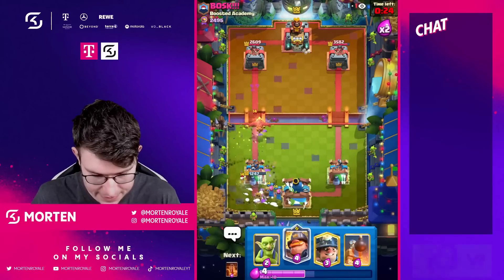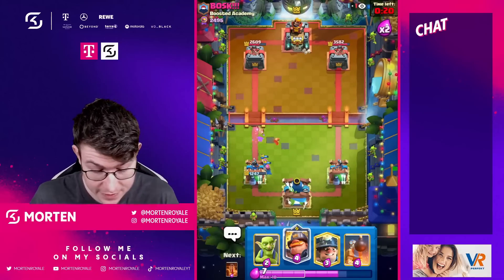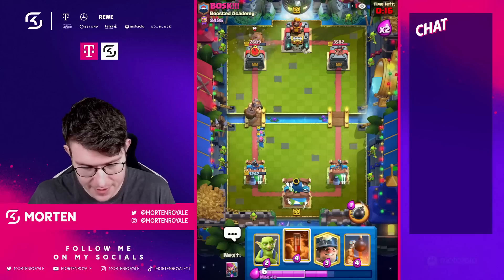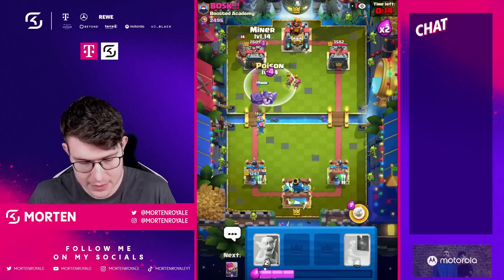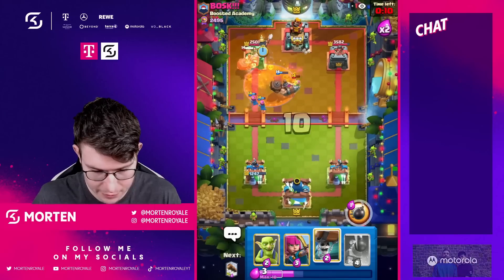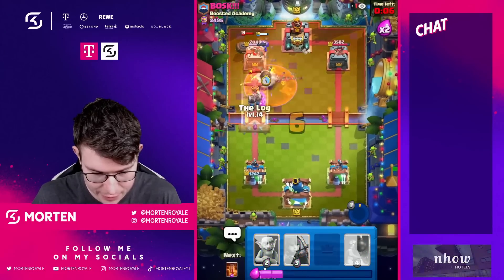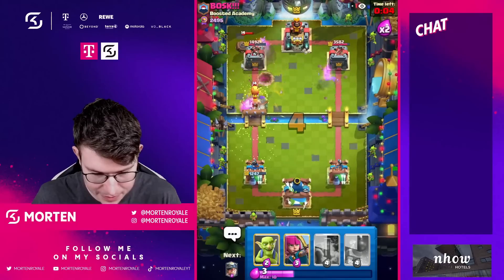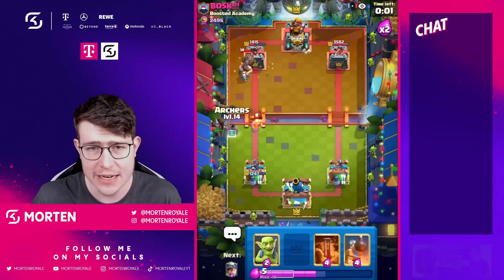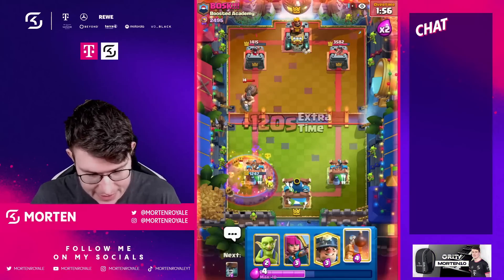Really good Log — we still defended that. I'm not sure when to use defensive Poison in this type of matchup. I'm going for another Mighty Miner. Really good defense — going for Wall Breaker and using the ability, hopefully in time. That ability was absolutely crazy. The only thing annoying me is he still has a Mighty Miner on the map, giving him a free card cycle.